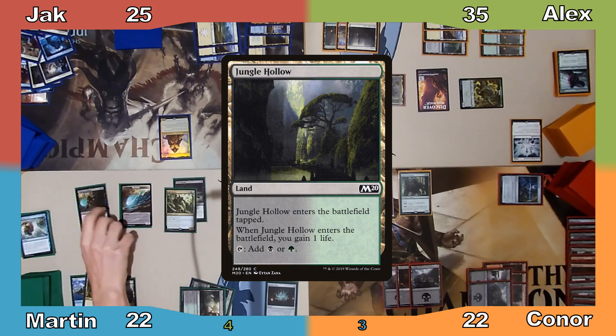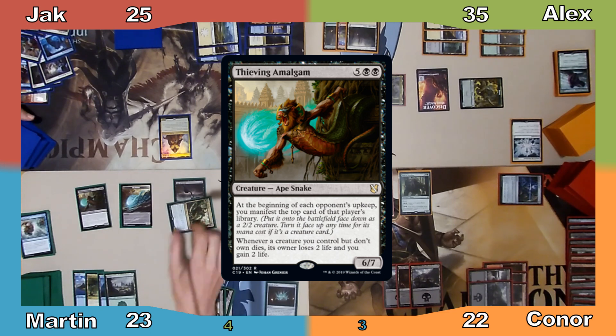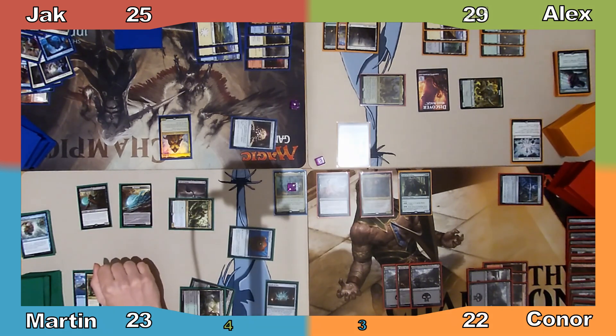I play Jungle Hollow, gaining a life, and recast Thieving Amalgam. Moving into combat, I attack Alex with Sagu Mauler, dealing him 6 damage, then end my turn.